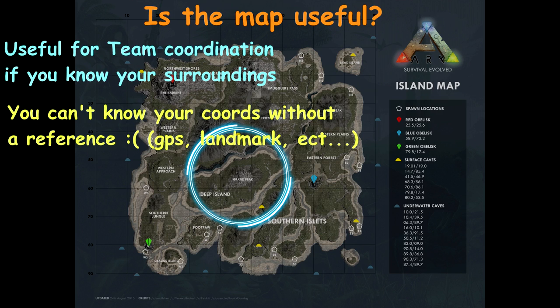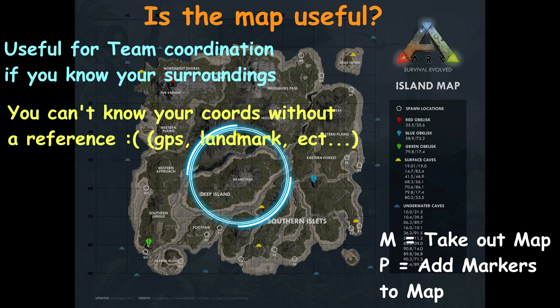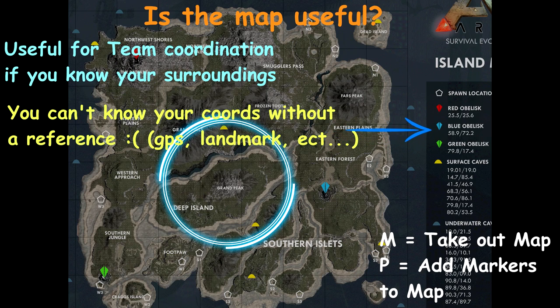If you ever play normal ARK, there's a thing called the GPS, and that is the best thing to know your coordinates. If the compass were in the game, you'd know your north, south, east, and west. But that can be figured out in certain ways. I think the best way, and probably the best use of the map, is when you press M — you can also press P — and P allows you to add markers. For a beginner player, I would suggest marking the obelisks: the red, the green, and the blue obelisk.